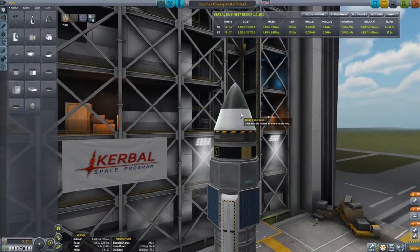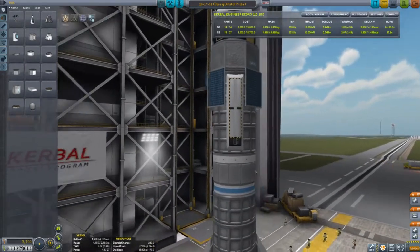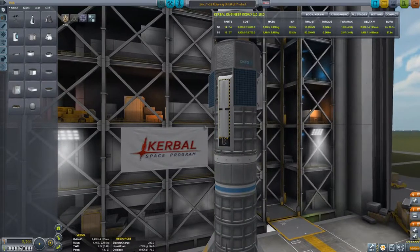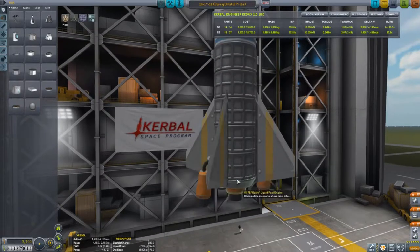It consists of a nose cone and a small inline reaction wheel, a 200-unit battery, an OKTO control unit — probodobodyne. I used to enjoy saying probodobodyne. It's got an upper stage that contains three small fuel tanks, and it's got a spark engine and a stack separator.